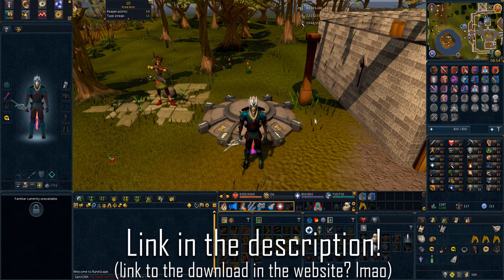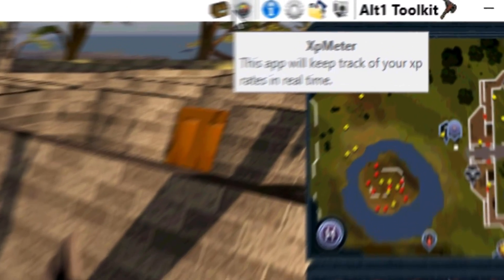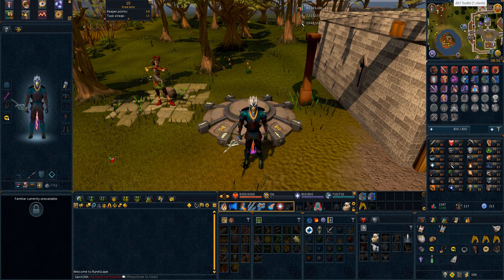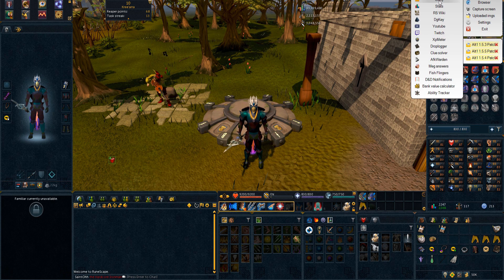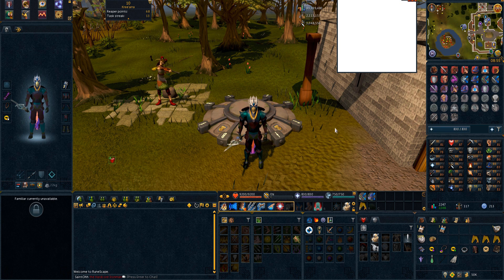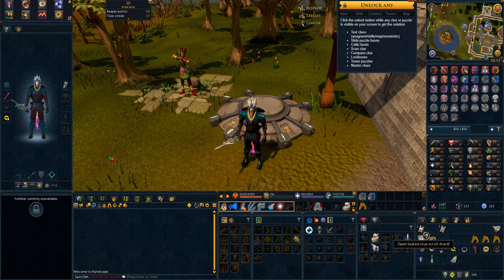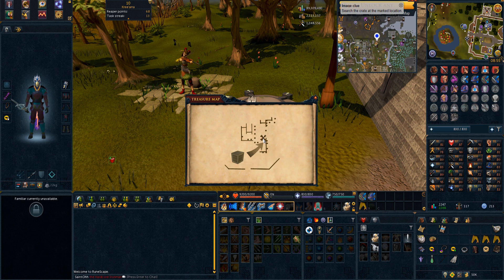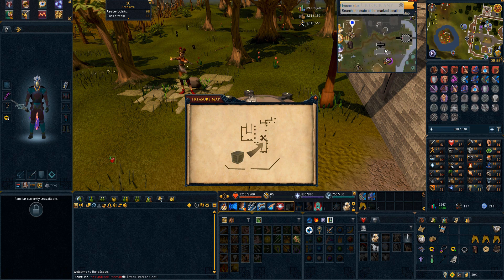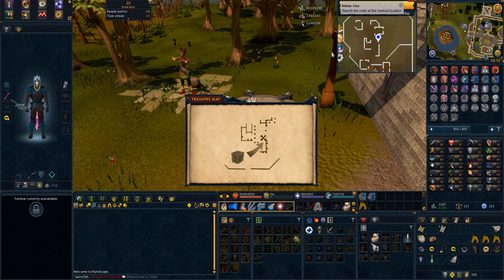The first thing I'd suggest is downloading the Alt1 Toolkit — it's completely free and completely within the rules, so you don't have to worry about getting banned. I'll leave a download link below. Once installed, you'll see a pop-up in the top right corner of your screen. Click where it says Alt1 Toolkit and it brings up a list of programs that make playing just a little bit easier. Since we're doing clue scrolls, I open the clue solver and keep it running in the background at all times.